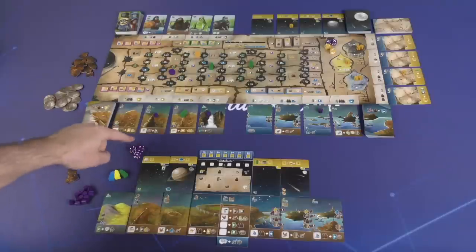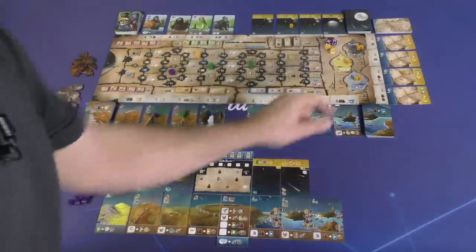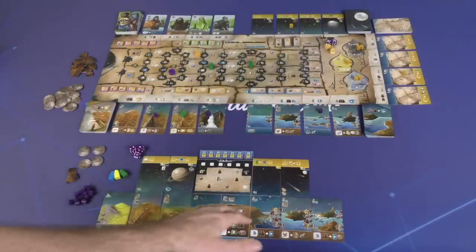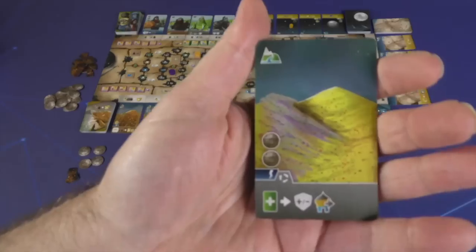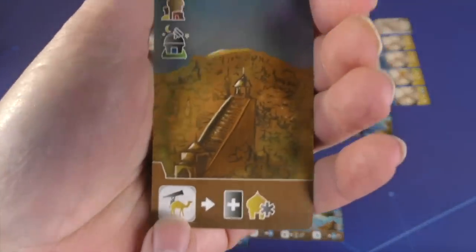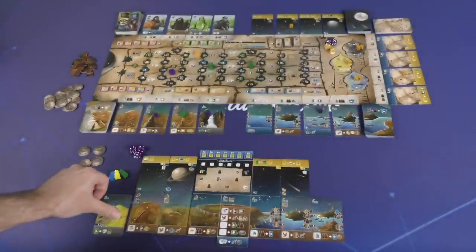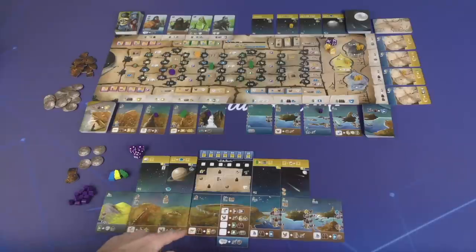You start the game off with three dice, and you can acquire two more throughout the course of the game from the minarets. When you place a die, you're placing it onto either your central player board or onto cards that have a dice spot. Not every card has a dice spot. But many cards in your tableau do, and many of them have some type of tag requirement you need to place a die in that spot.